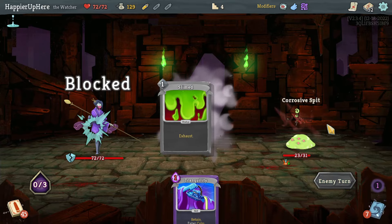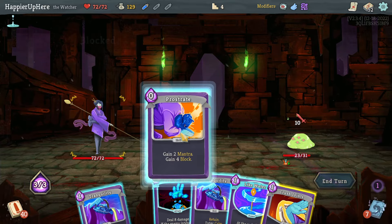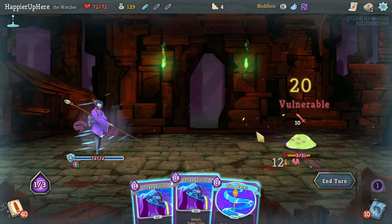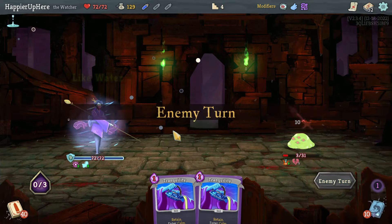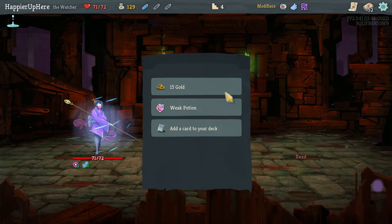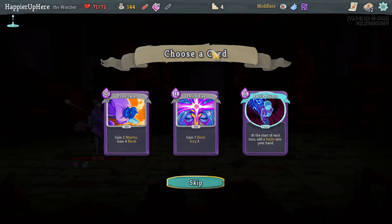Unbelievable — skipped the question mark because of this. I hope that doesn't affect any sort of RNG. Crush Joints, Like Water, then Fear No Evil and Like Water — that allows me to almost be fully defended and I should be able to kill here with Flurry of Blows. Good.